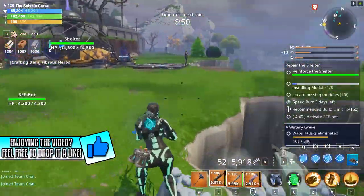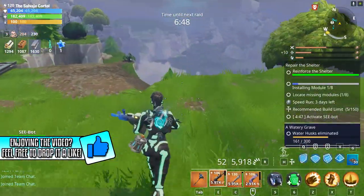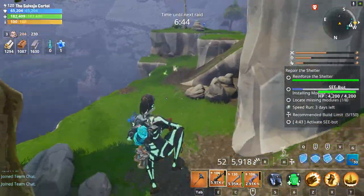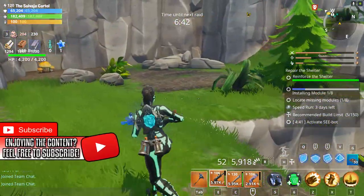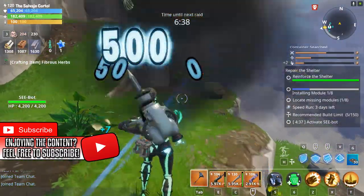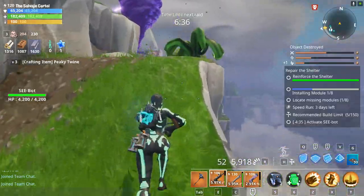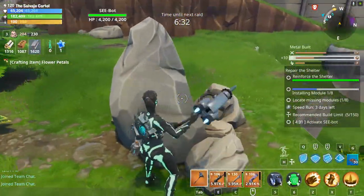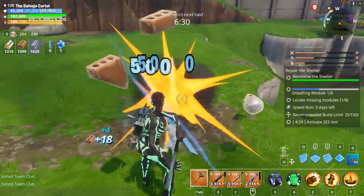No, it is not a theory. I actually tested this for four hours in a level 109 mission and throughout my four hours of testing, I realized that whether you build a lot or you don't build anything around the shelter, the same amount of husks are always going to spawn. And I want to showcase that by proving it's true by soloing this level 100 mission.